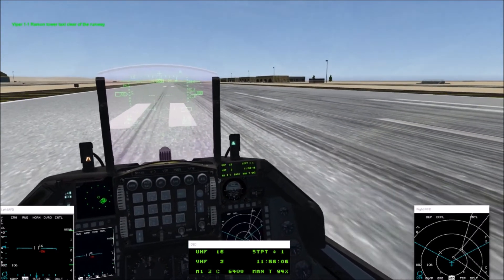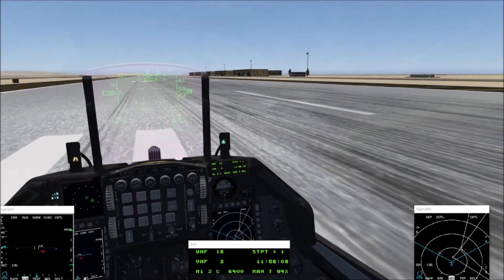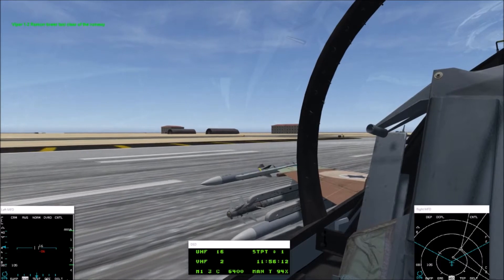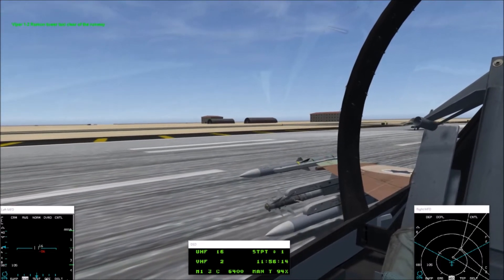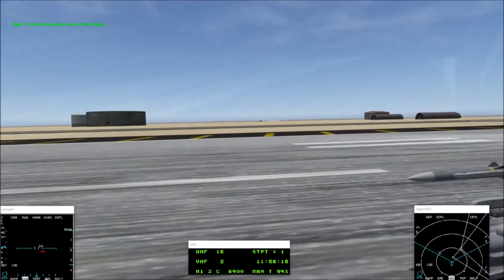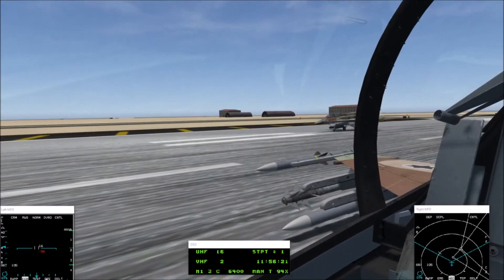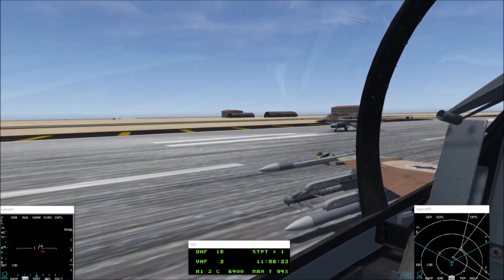I'm gonna hop out real quick — I gotta make sure my target steer points are set. On dollar, taxi clear the runway. God, these brakes are either on or off. I'm pressing a number trying to put it in but it's just not changing in automatic.